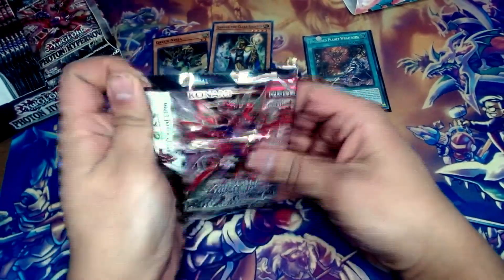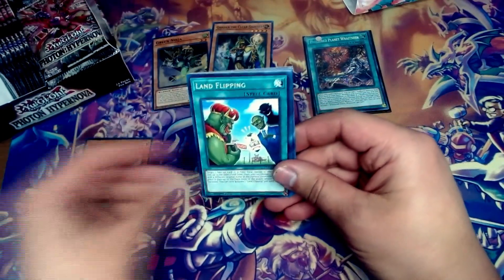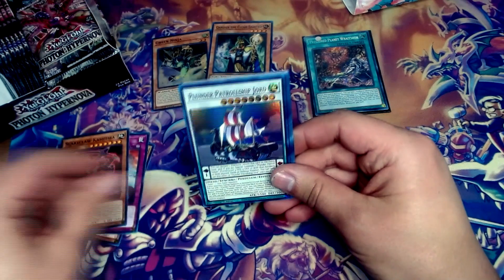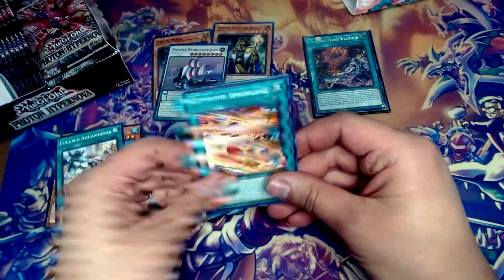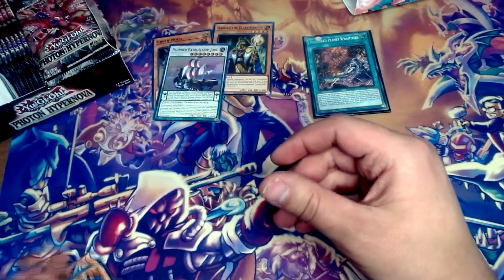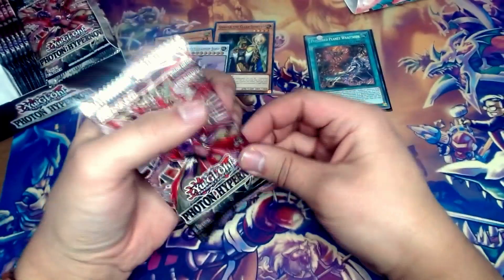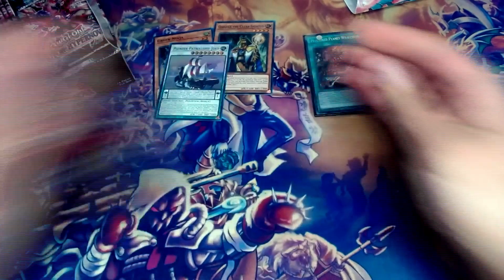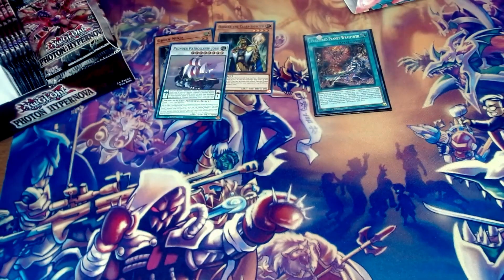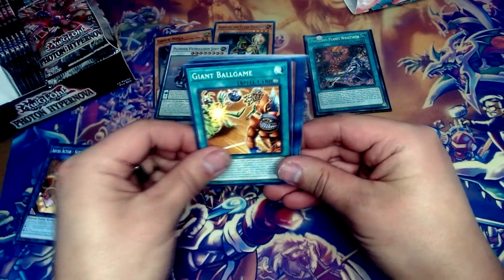The Triple Tactics card is in the ultra slot, so that's not a bad one. I think you have like four chances at an ultra per box — typically it's like four and two. Thunder Patrol Ship Jord, so that's not bad. There are also a couple of starlight rares — would love to get my hands on one of those — and there's the new Kashatira exceed monster that seems to be doing really well in price right now. I think that's also an ultra.